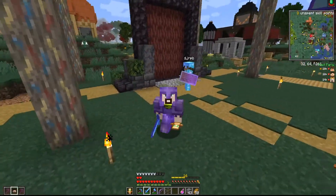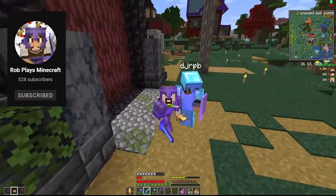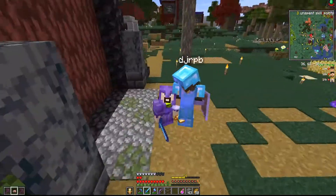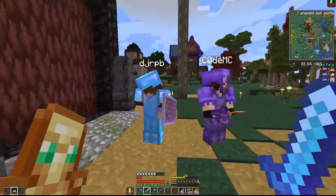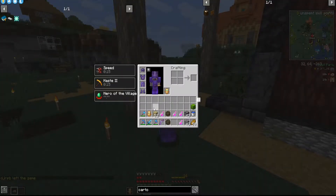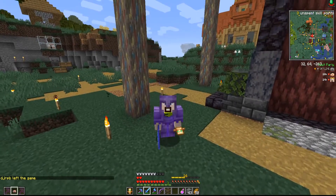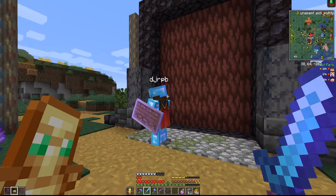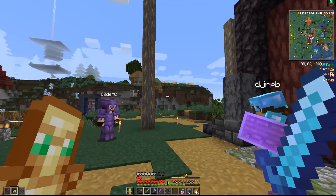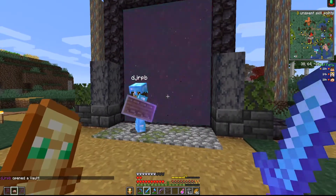We're gonna be doing another cooperative vault run. Rob is our vault captain - he has the vault crystal. I don't have a netherite sword anymore but I think I'll be fine. I don't have one but two totems, so there shouldn't be any more dying in these vaults. No excuses. We've got a cooperative vault with afterlife - very important, because we're the cooperative ones. There's a lot more chance of one of us dying.